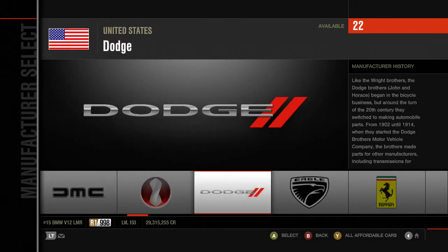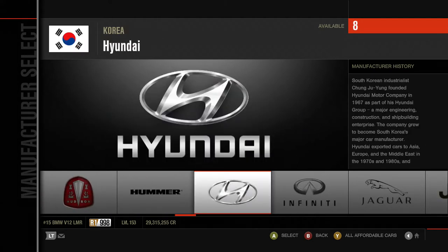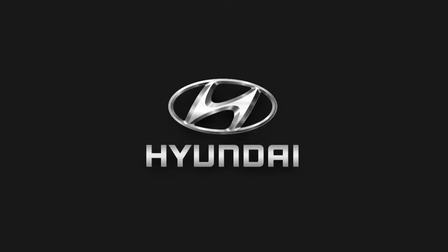These are events where you chase a car down a hill or up a hill, depending on which way it decides to go. Our first opponent is the Toyota Yaris S, so we need something just as naff as it. That's why we're going for the 2011 Hyundai iX20.